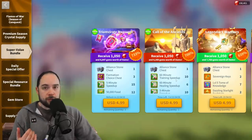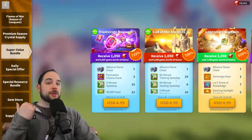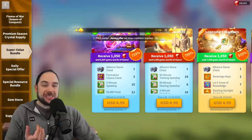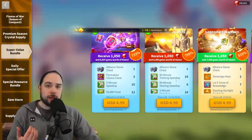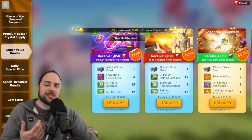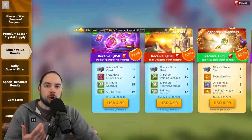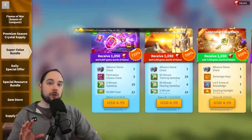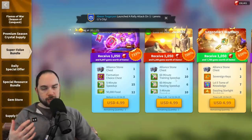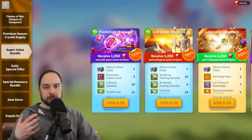I want to mentally prepare you, because you can get an epic or a legendary armament in every single one of them, but the overwhelming majority of what you're going to pull is still kind of going to be something not great. You're just going to recycle it — gold gathering, load capacity, siege unit stats. The overwhelming majority of these armaments are going to be trash. But the reason I think this bundle is a solid pickup now, early in the formation system, is that it gives you a huge jumpstart on the collection of armaments that you have.